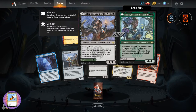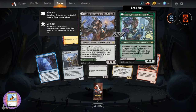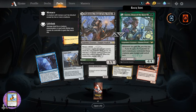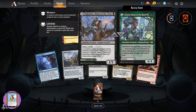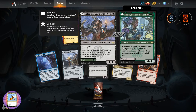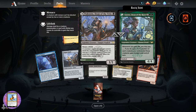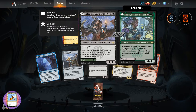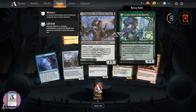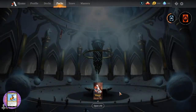Valentin, Dean of the Vein - one-one for a single black, menace and lifelink. If a non-token creature an opponent controls would die, exile it instead. When you do, you may pay two to create a one-one black and green pest creature token with when this creature dies you gain one life. On the other side we have Lizette, Dean of the Root - legendary creature Human Druid, four-four for four. Whenever you gain life, you may pay one. If you do, put a plus one plus one counter on each creature you control and those creatures gain trample until end of turn.